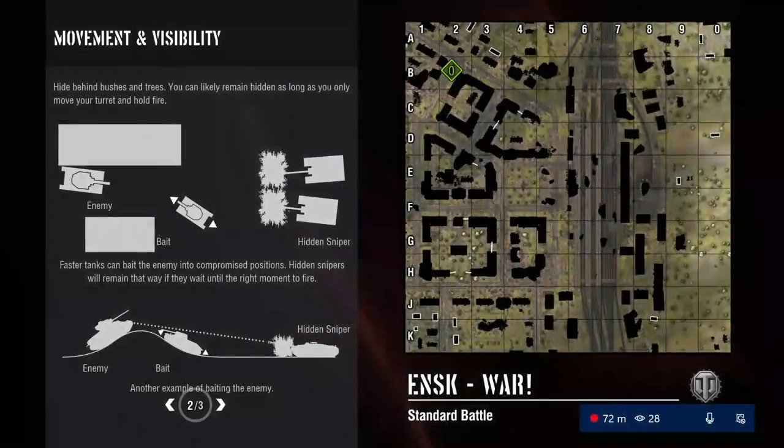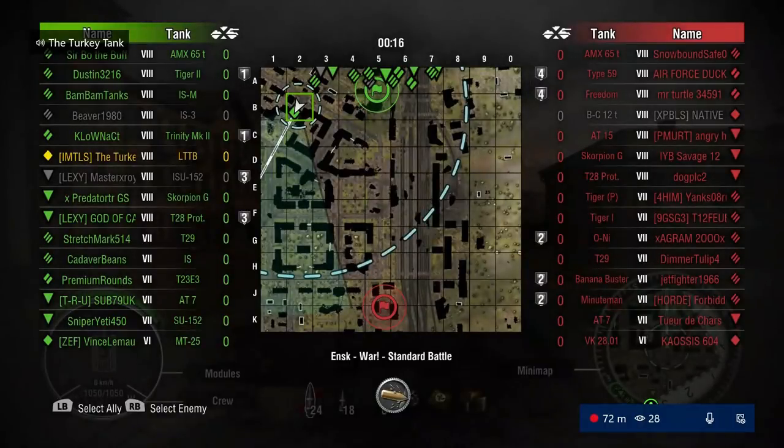The second game is going to show more of that - more of the flanking aspect. It's going to show in the beginning the initial spots I'm talking about that I always do with these maps, especially with Ensk, because especially in the LTTB - which is what this is in - all I'm going to have to do to spot these people is literally move up maybe five feet. As you can see on the map right here, my view range almost already covers the entire map.